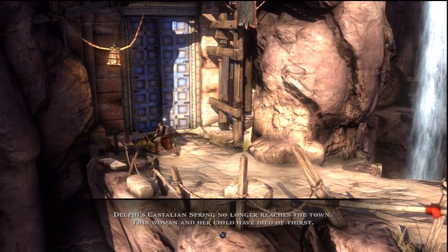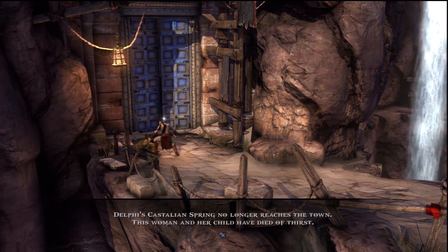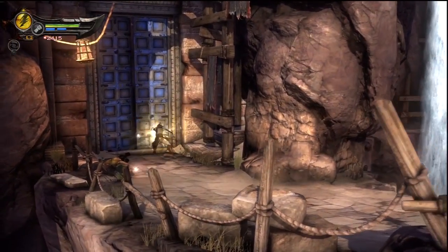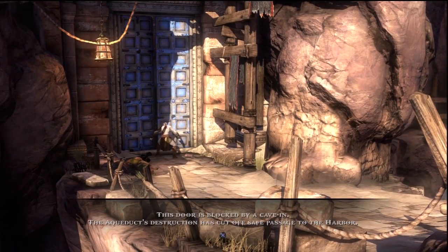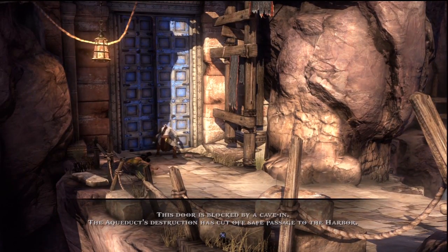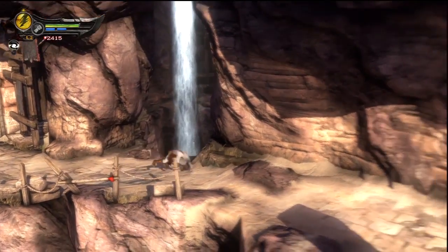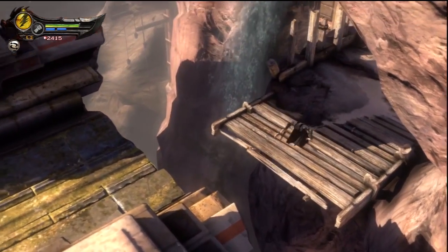I'm going to see if I can heal this woman and her child. Delphi's Castalian Spring no longer reaches the town - this woman and her child have died of thirst. I can't bring her back to life. This door is blocked by a cave-in; the aqueduct's destruction has cut off safe passage to the harbor. I assume that's what we have to do - make safe passage to the harbor to get the eye.